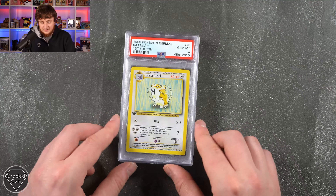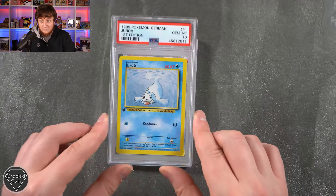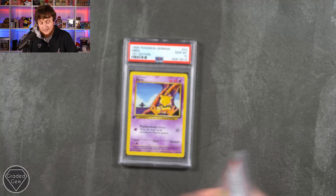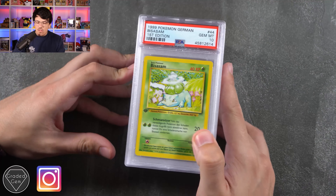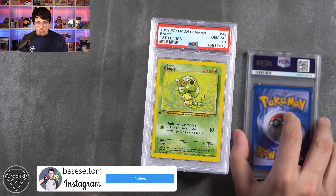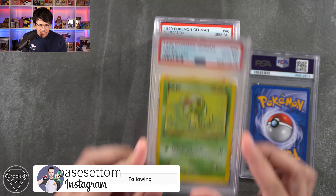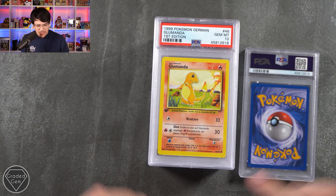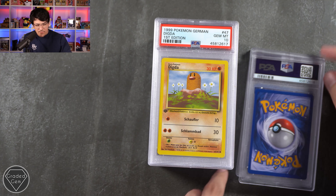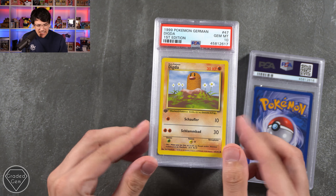I think you're going to be over the moon when you do get these back, which should be quite soon — I'm hoping to get them out tomorrow morning and you should have them within the week. And the Abra. Next we have the Bulbasaur first edition with a Gem Mint 10, very nice. We have the Rawpey Gem Mint 10. The Caterpie there. Gloomander Gem Mint 10 with Glut — Glut is its move, I like that. We have Digda with Schaufler and Schlambard as the moves.